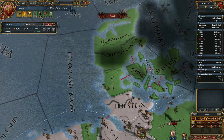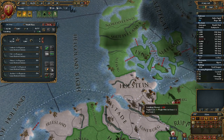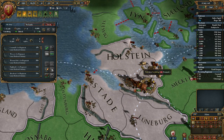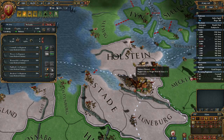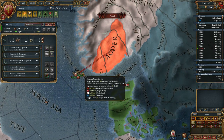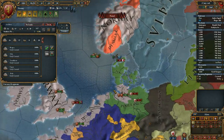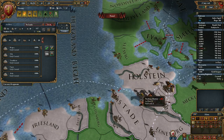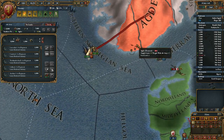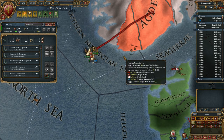We're marching north. I learned in my demo campaign that units can't actually move if their morale is too low, which is kind of interesting. Still landing troops from the boats, so that's why they can't move yet. That's fine — once they're ready we'll advance.